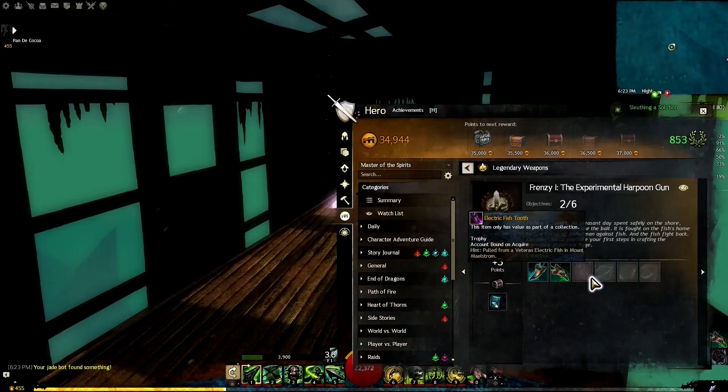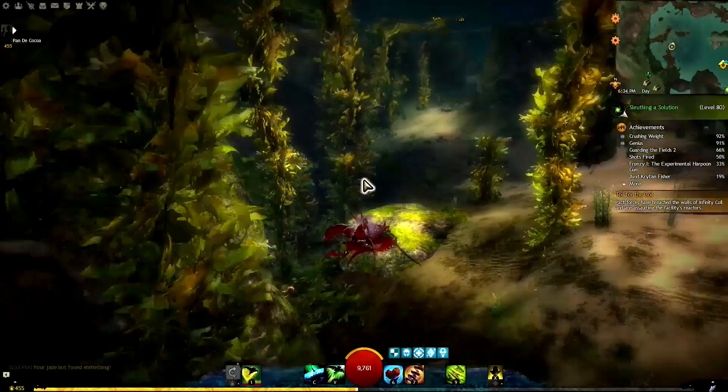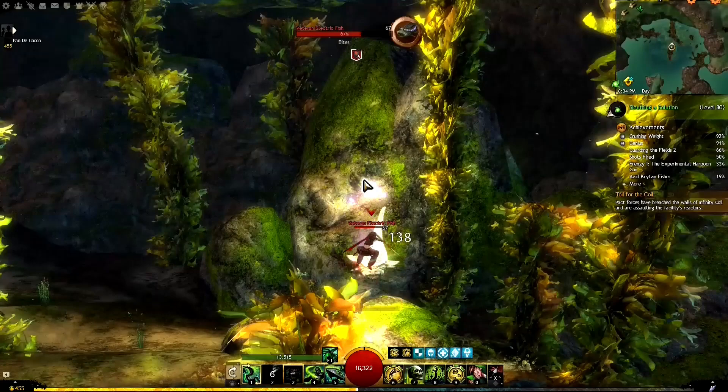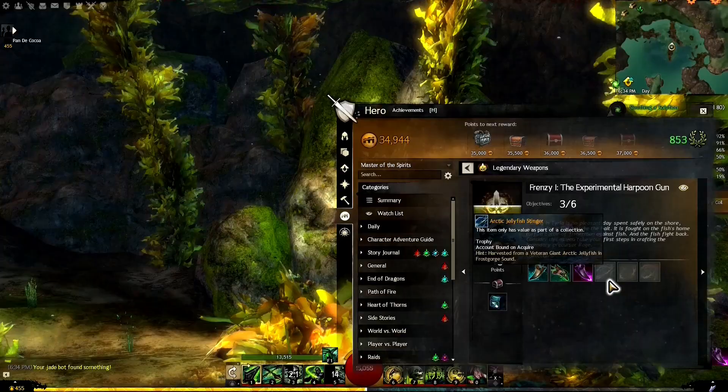Next we need to get an electric fish tooth from Mount Maelstrom in the Sunken Droknar. There are a lot of them — it took a while to find one that would drop. You might get lucky on the first try. We fight him, make him die, and extricate the goodies from his corpse.